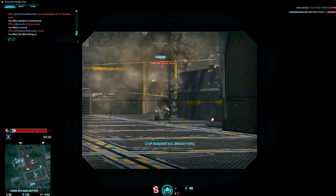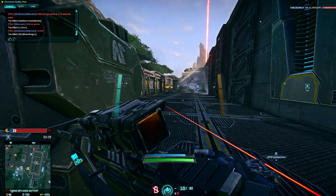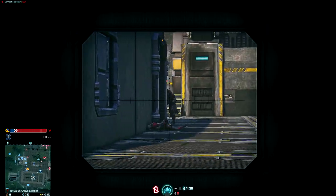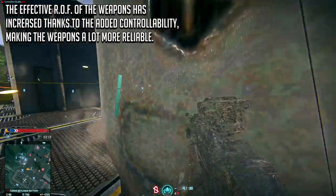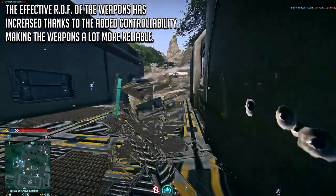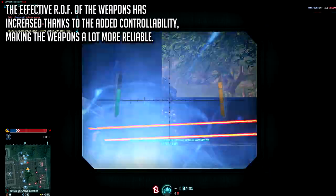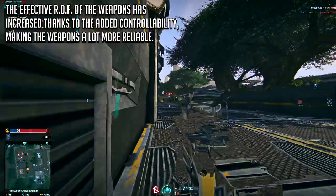But now both of those issues are no longer a problem. Hallelujah! It is now a lot easier to land successful follow up shots considering that your character doesn't swing the scope around like he's in a conga line, and no longer takes 10 minutes to recover from the recoil of the previous shot. In short, the effective rate of fire of these weapons has been increased as it is now a lot easier to fire multiple rounds quickly while keeping the crosshair on target.